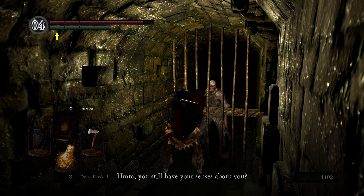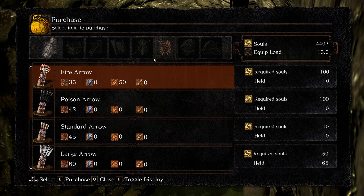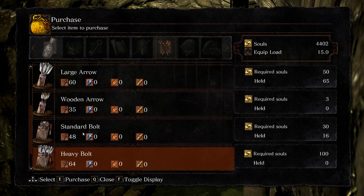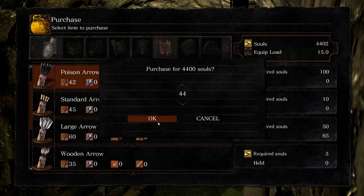She says: 'You still have your senses about you — then why won't you buy some of my moss? I need your souls.' From her, you might as well start your stockpile of poison arrows. I'm gonna buy as many as I can.